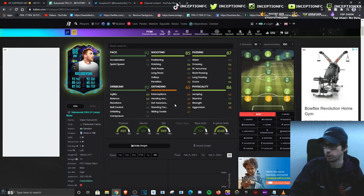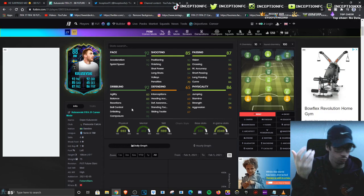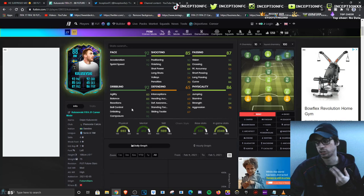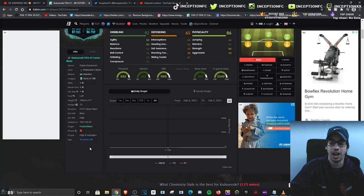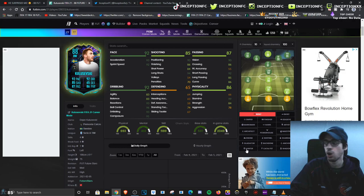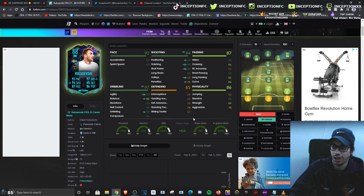In regards to physical, he's got 84 strength with 94 stamina. The main things we have to test out with Klozevsky's card is shooting from certain angles, whether the finesse shots can work really nicely. Another big thing we are going to be testing is his dribbling to body type. Because the fact that he is a high and average plus player with dribbling stats at 83 agility, 83 balance, giving him the finisher chemistry style mainly, it's definitely going to be very important to see how he performs in game.